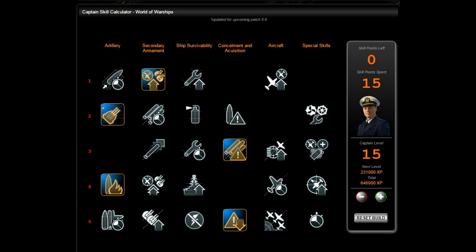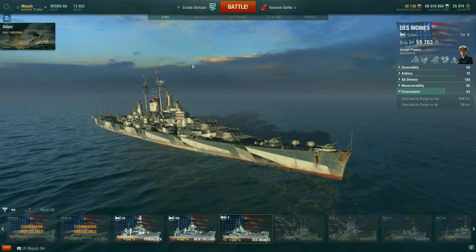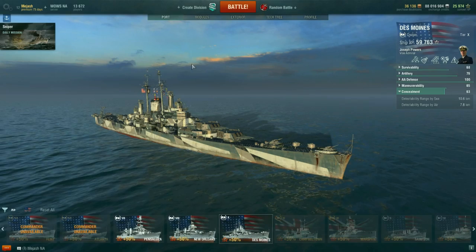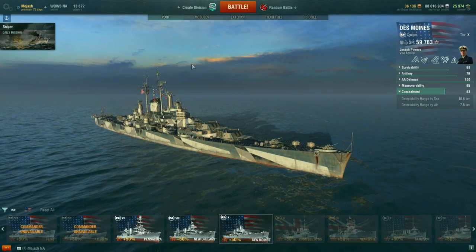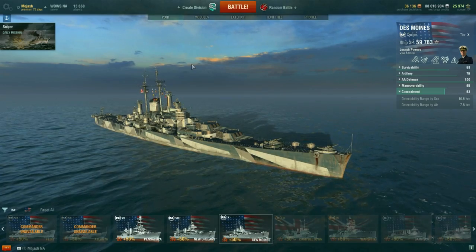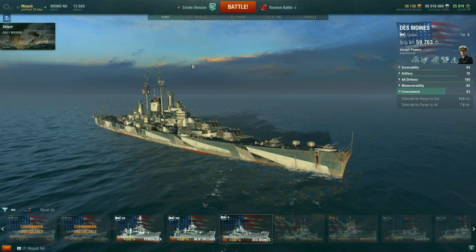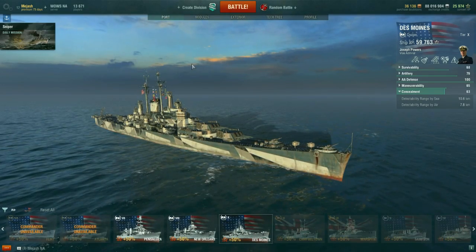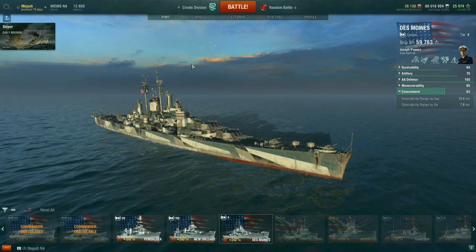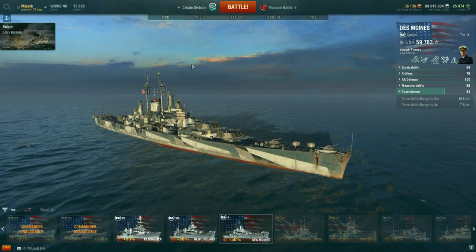The highlights of this line: the St. Louis is amazing at tier 3 — I always recommend people going to USN cruisers start here. Omaha is a great tier 5, super deadly. Cleveland is amazing at tier 6. The New Orleans is relatively strong at tier 8. The pinnacle is the Des Moines at tier 10 — this is what everyone works for, the light at the end of the tunnel when you're going through that stretch of the Pensacola to the Baltimore.